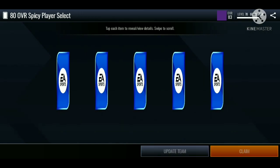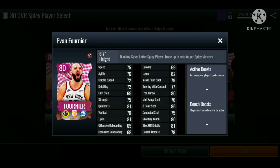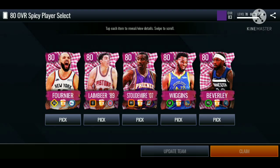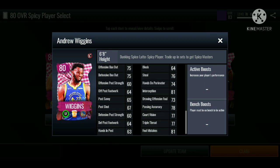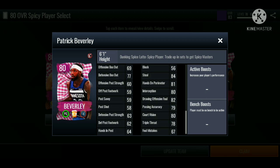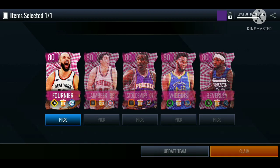Let's open up one of these 80 overall select packs to see how the players' stats look. We got Evan Fournier, Bill Ambiyer, Amari Sotomayor, Andrew Wiggins, and Patrick Beverly. Evan Fournier has an 86 three-pointer — this card is definitely a budget beast, highly recommend if you're looking for a shooting guard. Bill Ambiyer has 80 block with really good box-out stats. Amari Sotomayor also has 80 block. Andrew Wiggins has 85 mid-range and 75 three-pointer. Patrick Beverly has 75 mid-range, 79 three-pointer, solid speed, dribbling, inside and defensive stats.